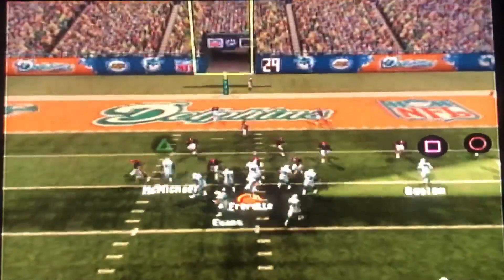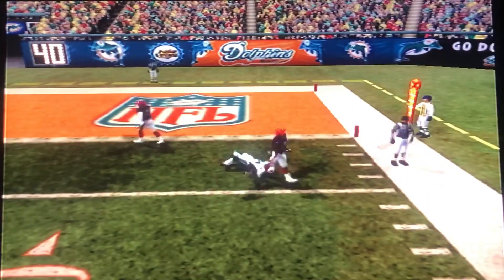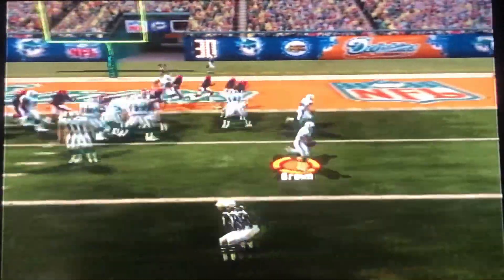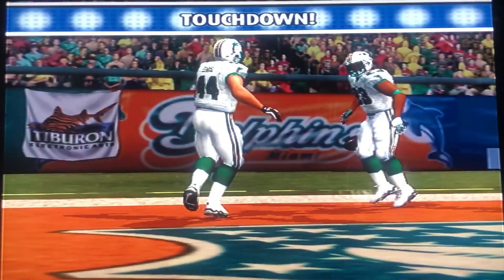First and goal, Farat looking to throw. He's going to look for Chambers - Chambers has it. Did they give him the touchdown? No, they didn't give him a good spot. Ronnie Brown, I thought we were going to get it right there. Third and goal - we're going to give him a toss play, and he's getting it that time. So there we go, and we're on the board.